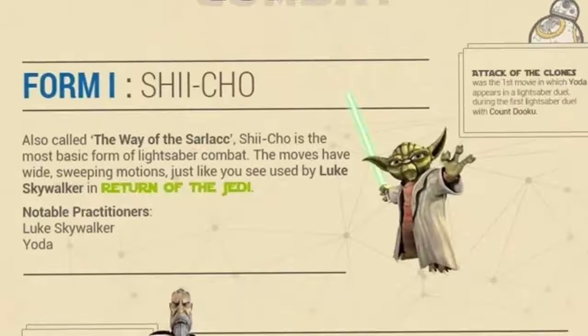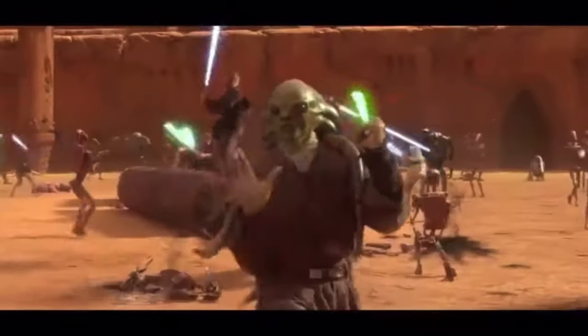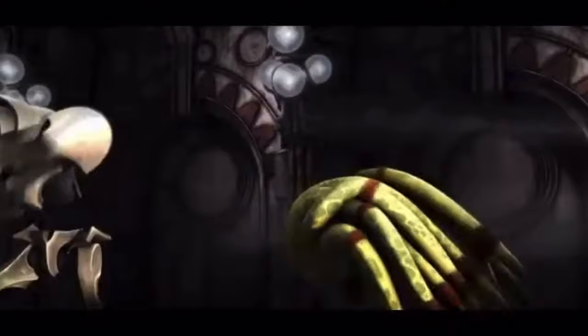The first is Shi Cho, one of the more common forms seen in the prequel trilogy. It's regarded as being one of the oldest and used as an entry-level lightsaber form for students. But the fact that it is entry-level does not mean it's not effective — it can actually be quite aggressive and brutal at times, involving a fast flurry of strikes that make it great for even basic Sith apprentices.